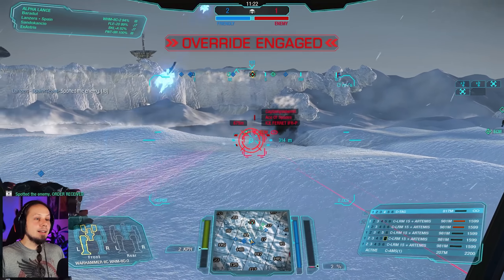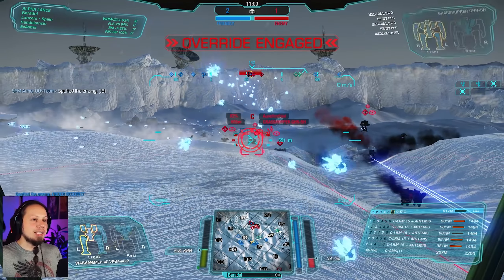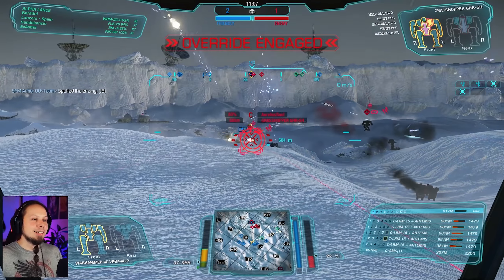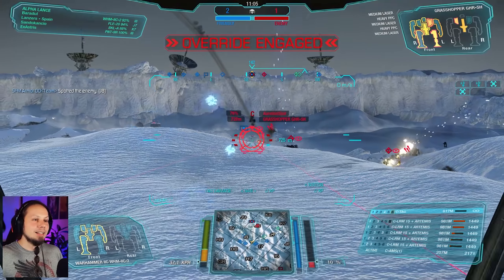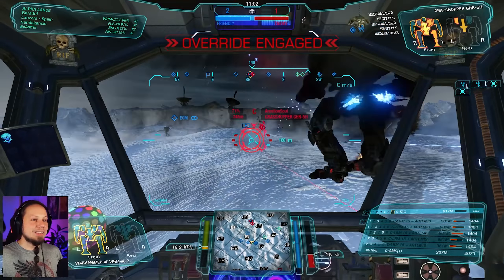Ice Ferret, get some damage. There is so much happening right now. Let's get that guy — I have the Grasshopper. Charlie, tag guys, Charlie. And that is it again. Grasshopper is not really a big target anymore. There's a Nova with AMS — we need to take that guy down, Hotel. Blackjack is narc'd, Golf. Nova Cat — yeah, let's go, Foxtrot.